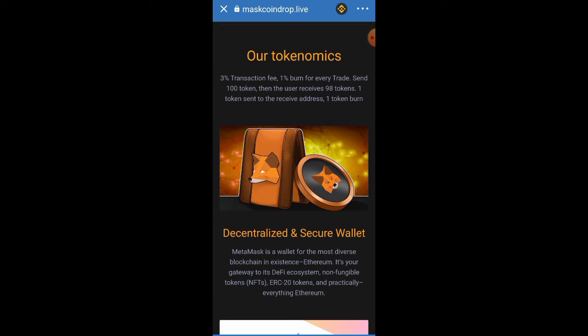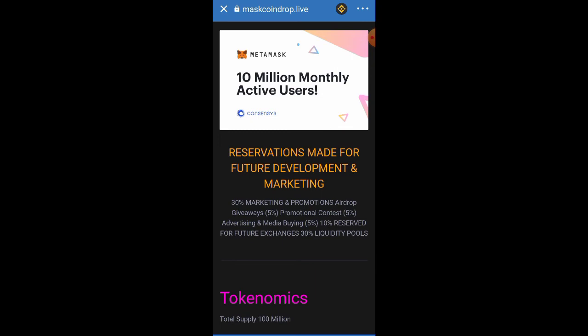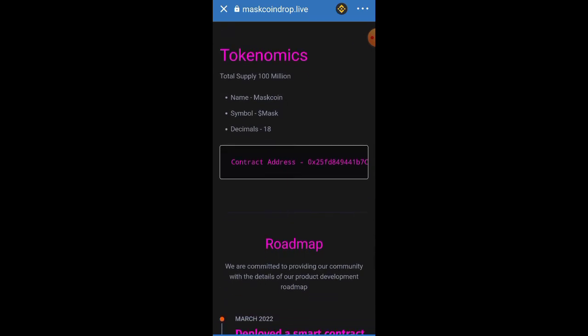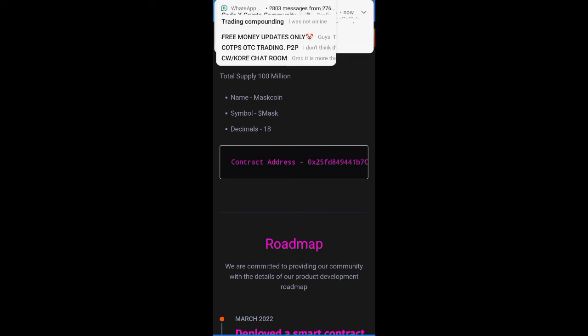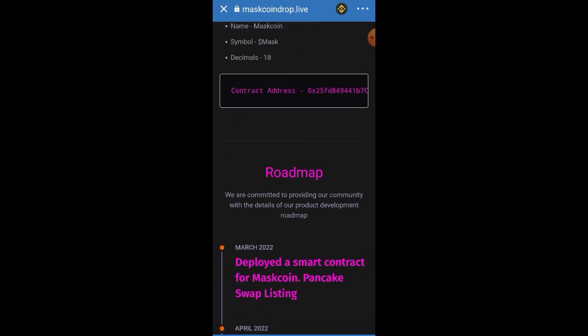The tokenomics show a 3% transaction fee and 1% bond for every trade. When you send 100 tokens, the receiver gets 98 tokens — one token goes to the receiving address and one token is bonded. The token tries to go up by burning much of its supply to increase value. Looking at MetaMask's analytics, they currently have 10 million active users monthly, so if they launch their own token it could go a long way.